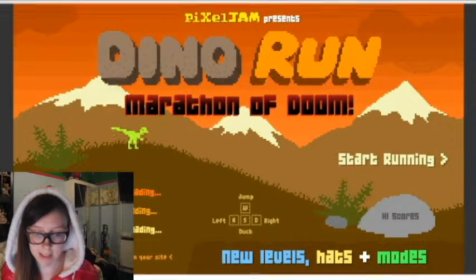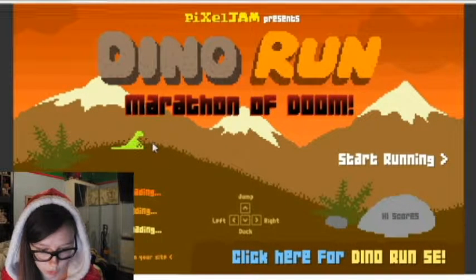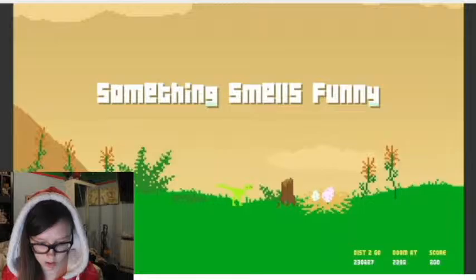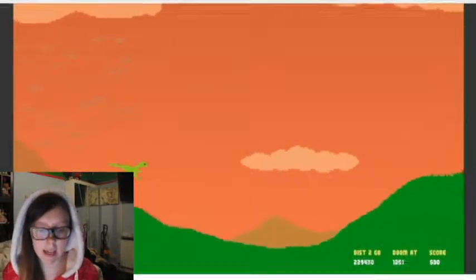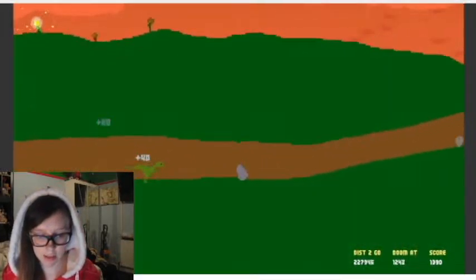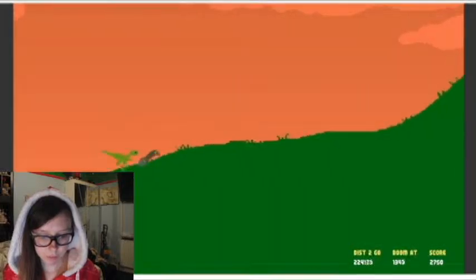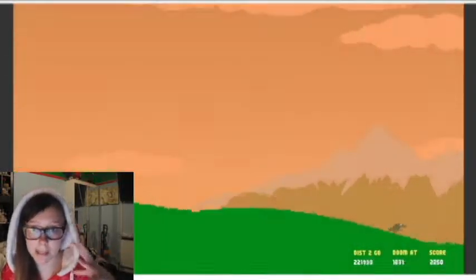So this is what the game looks like, and as you can see this is our little dinosaur right here. Basically it's about how the dinosaurs became extinct — a meteor fell into the earth and the dinosaurs were all running away from it, and you've just got to do your best to get away from the storm cloud that's following you.